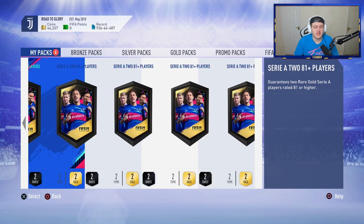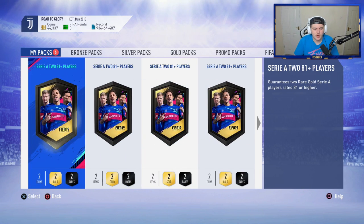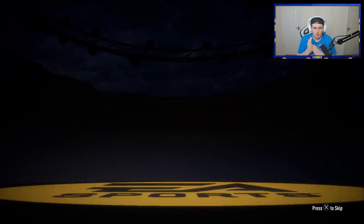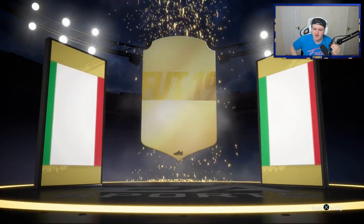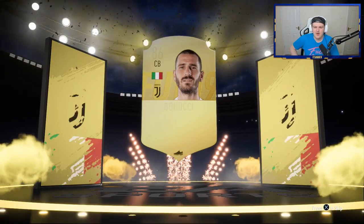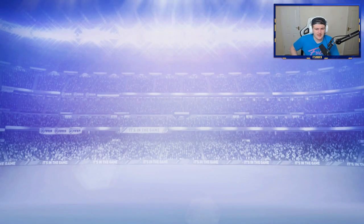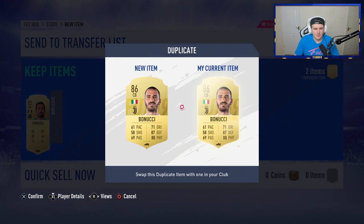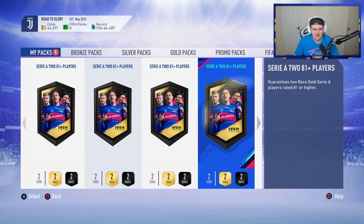Regardless, I'm going to be opening all six here, and then we've got more to open on George's account as well. We'll switch over straight after. First pack walkout — oh my God, it's not a blue though, that scared me. It's going to be Bonucci. 86 rated — not bad. I think I might already have him in the club, which means we're going to have to put him on the transfer list. My transfer list is filling up — I've only got one slot free, so hopefully we don't get too many dupes.